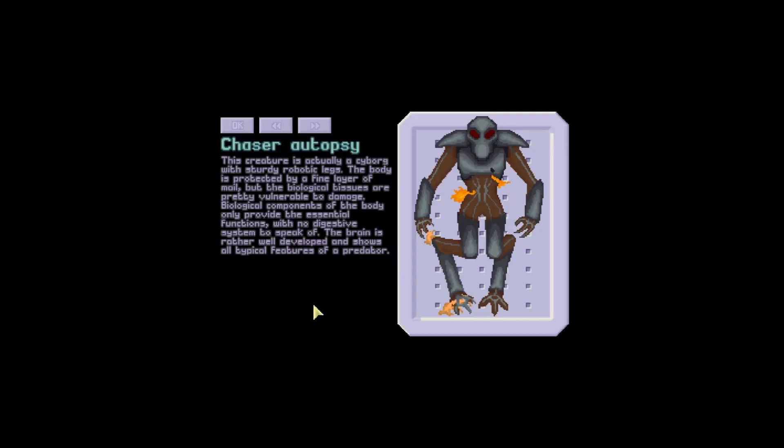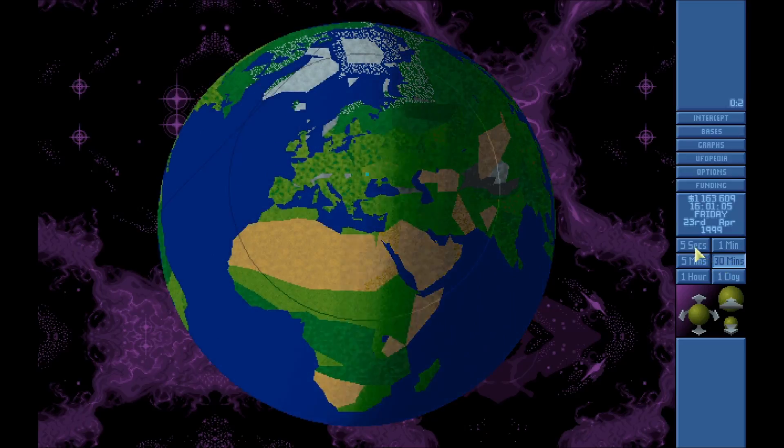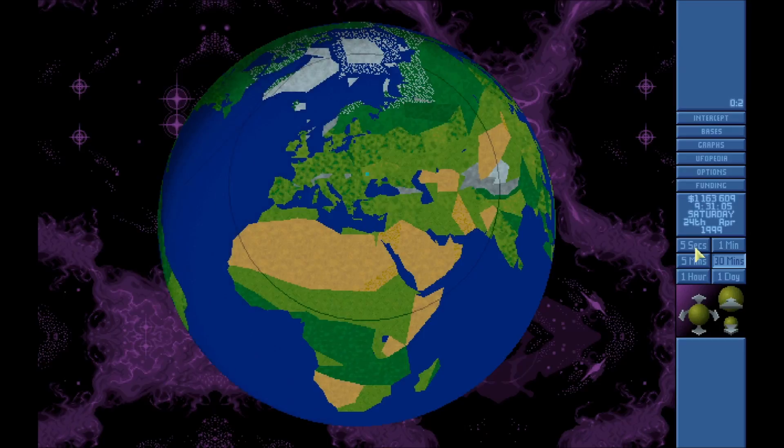Biological components only provide the essential functions with no digestive system to speak of. The brain is rather well developed and shows all typical features of a predator. It wasn't too bad to kill though. We got nothing new — alien laser rifle, put guys on that. Nothing really going on — this is spooky, to be honest. They had a ton of aliens doing stuff, but now — well, they just screwed up. I'm at 500 points.